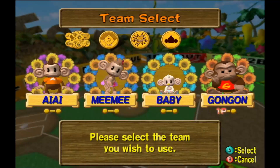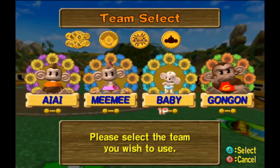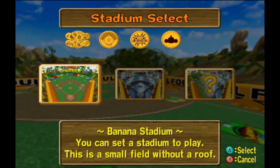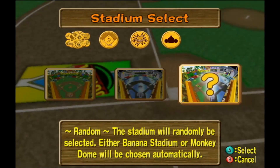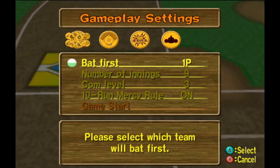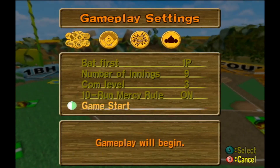One player. I do believe stats are slightly different for this — they actually do matter, but I'm not entirely sure how much they affect everything. Let's play as Mimi. We have an option of two stadiums: the Banana Stadium or the Monkey Dome. It doesn't really matter which one — they're pretty similar. Let's go with Random. Bat first — you get to choose who gets the bat. We get nine innings, CPU at 10, and the 10-run mercy rule, which ends the game automatically if you get 10 runs above someone else. Let's have fun — let's play ball.